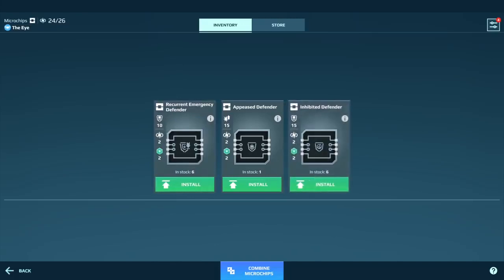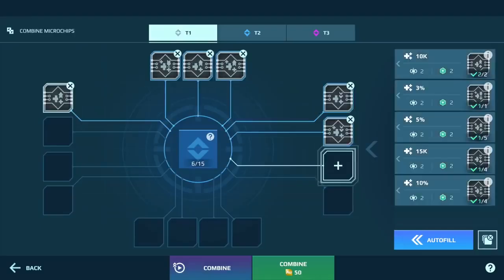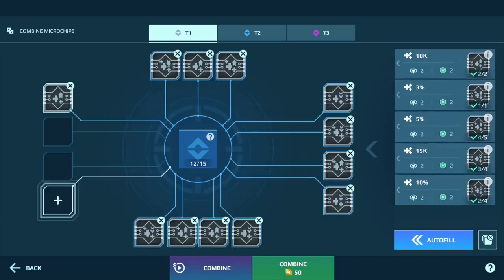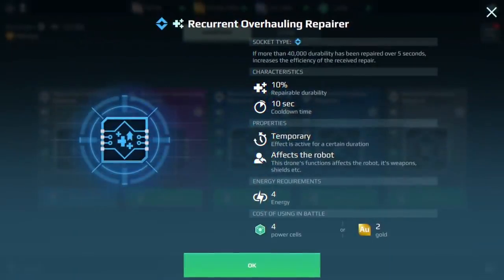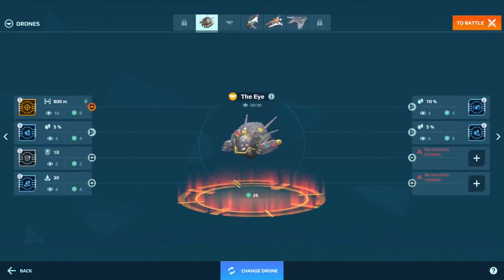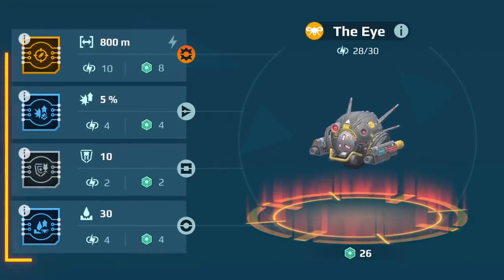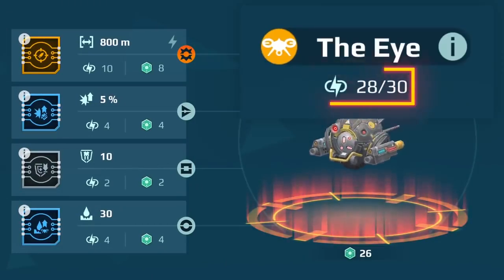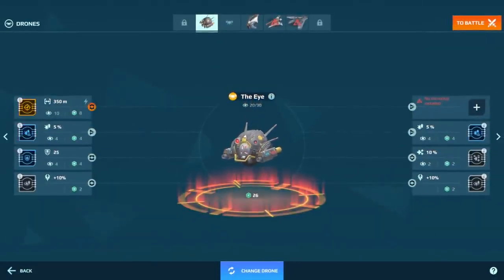Then you can combine multiple chips to get stronger ones. We plan to add more ways of getting them in the future — think black market, operations, event chests and more. One thing: you cannot just install all the best chips and be done with it. Drones not only have a limited amount of slots, but also limited battery capacity. Some chips take more capacity, some less.